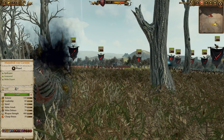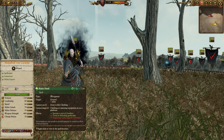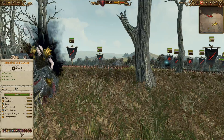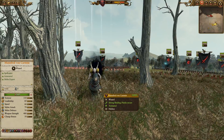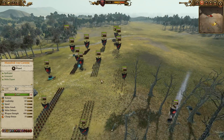Voldemort is going to be leading the way for my forces. He's got Spirit Leech, Invocation of Nehek, Dance Macabre, Raise Dead, and Master of Black Arts, of course. I did forget to equip the Sword of Unholy Power, unfortunately, so we're not going to get quite as much Winds of Magic as we could have otherwise.